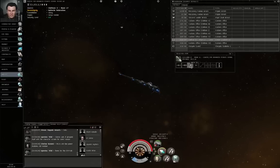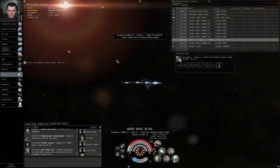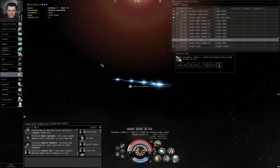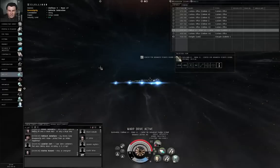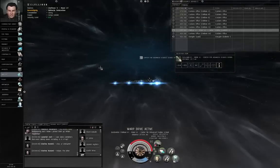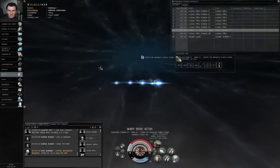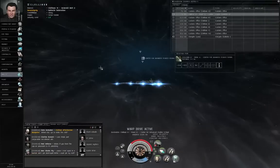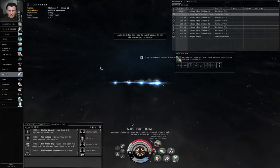Left-click the station and dock — you are finished with this mission. It's possible that only one of those three guys had a warp scrambler or a web and I happened to destroy them before getting close to the third guy. Sometimes it turns out like that. Missions can have a little bit of randomness in them like that.